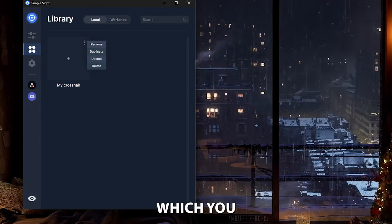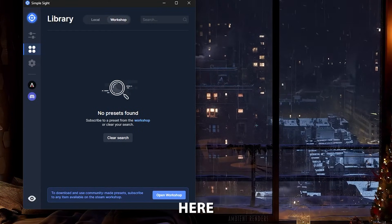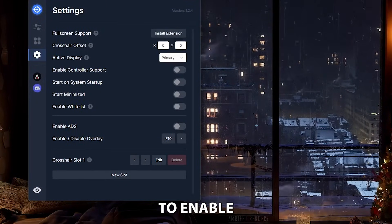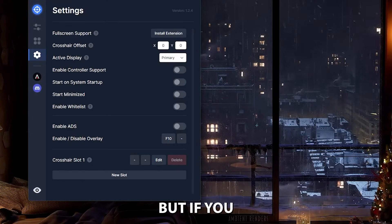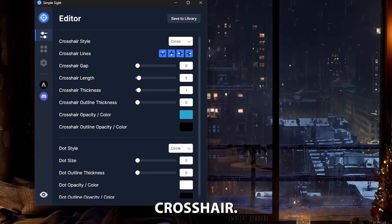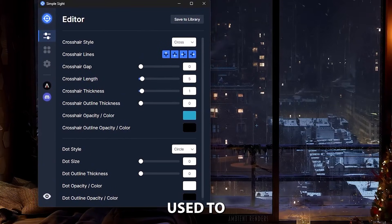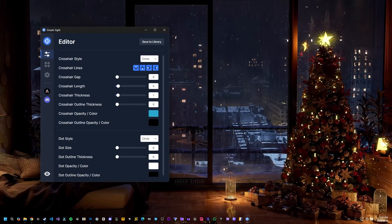In the library you can rename, duplicate, upload, or delete your saved crosshairs. You can also visit the workshop to see presets from other people. There's fullscreen support available by installing an extension, and an offset option if you ever need it. Overall, Simple Site is simple and does a great job. For now I'll keep using the CS2 built-in crosshair because I like the dynamic functions, but if you're already used to everything, this is just as good. Thanks for watching — make sure to subscribe and leave a like!